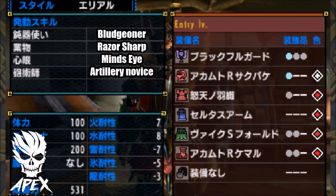The skills are Bludgeoner or Blunt Force, Razor Sharp, Mind's Eye, and Artillery Novice. The gems you will need are 2 Mind's Eye gems, 2 Artillery Novice, 1 Razor Sharp, and 2 double-slotted gems of Blunt Force.